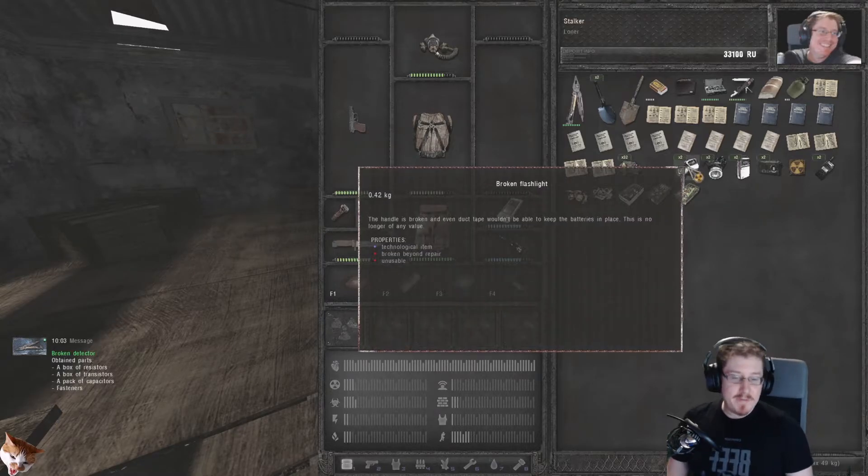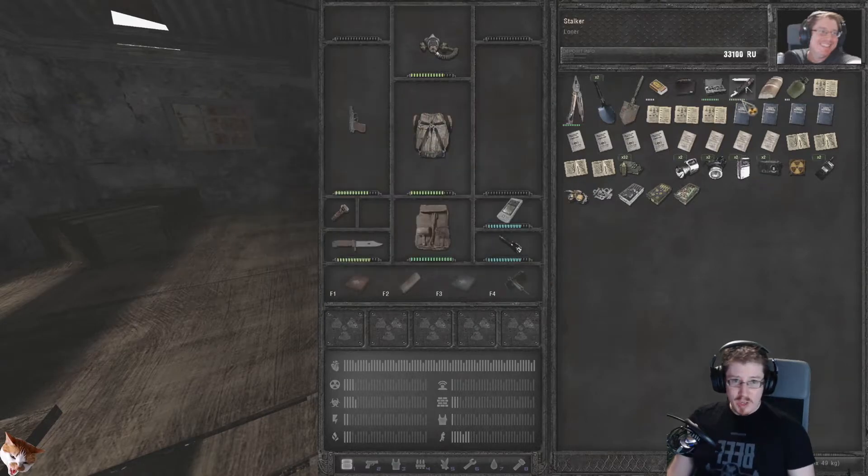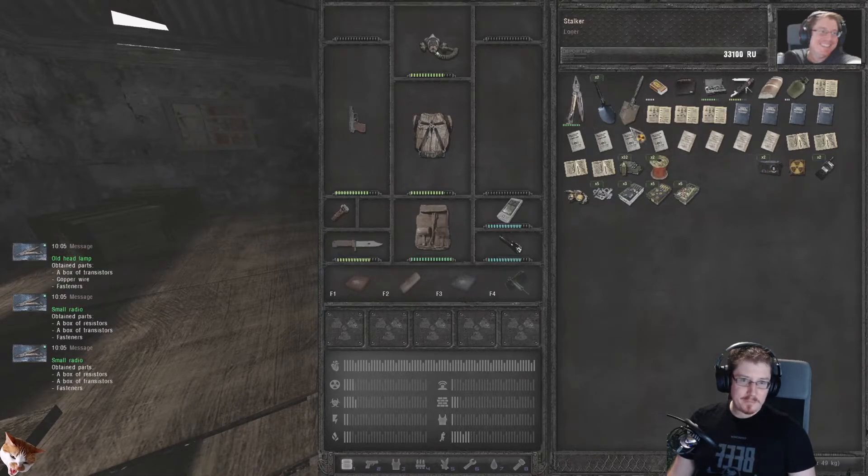Alternatively, if you want to use a specific item to disassemble something — for instance, you don't want to damage your multi-tool, you want to make sure that it's the Swiss knife that's being used — you can click on it, hold down Alt, drag it over what you want to disassemble, and that will do the trick as well. Any of these items will allow you to disassemble stuff. And you'll notice that as I'm disassembling things, I'm getting all the components — well, not necessarily all the components, but I'm getting some components. You can get metal scraps from disassembling shovels, stuff like that.